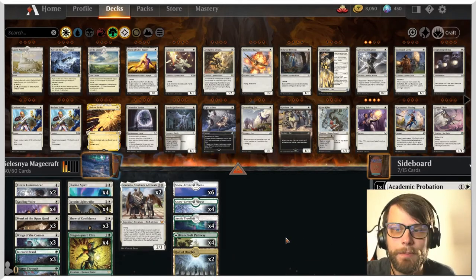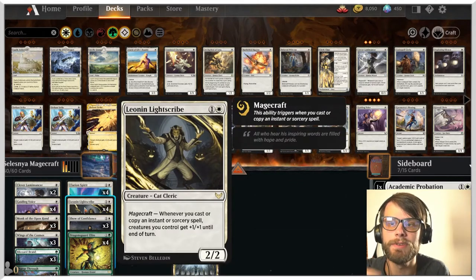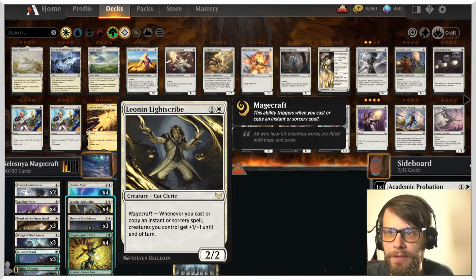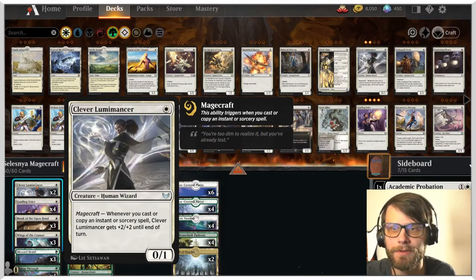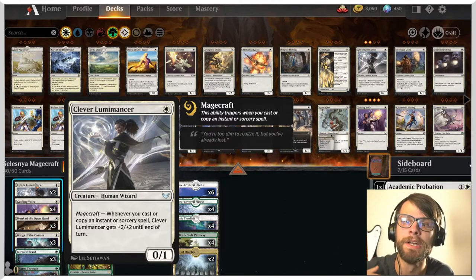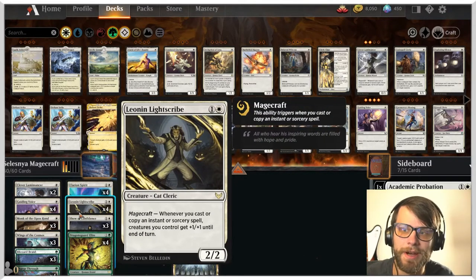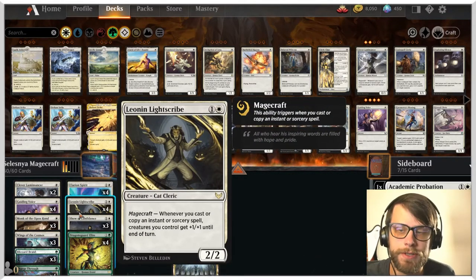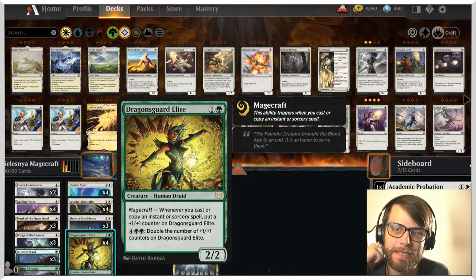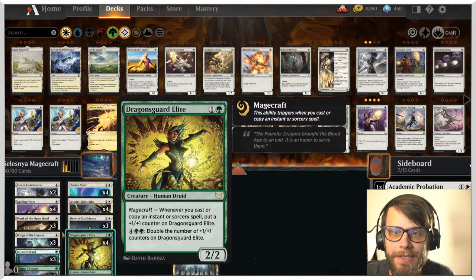It is a Selesnya Magecraft deck. If you don't know what Magecraft is, it's a very sick mechanic. Basically, whenever you cast or copy an instant or sorcery spell, something happens. We've got a number of creatures that proc off of that. Magecraft on the Clever Lumimancer gives it plus two, plus two until end of turn, which is pretty good. Leonin Lightscribe gives all creatures plus one, plus one until end of turn. And Dragonsguard Elite gets a one-one counter every time — all of which is obviously super, super powerful.